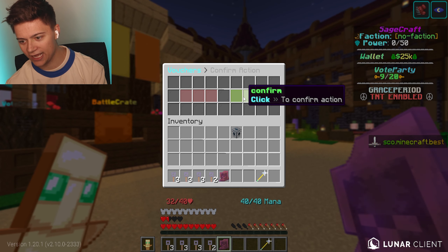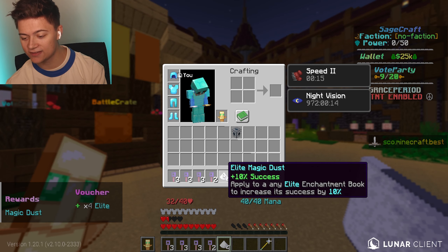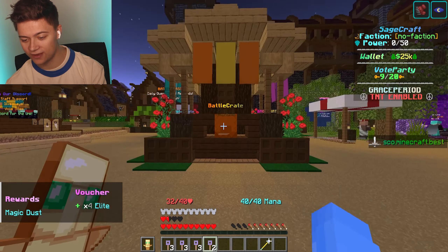We got a mystery voucher. We can confirm what's inside and boom — we've got four elite magic deaths, which is a 10% chance to add to an elite book. That gives you a better success rate for applying an enchant to your item like a sword or armor. We also got an XP bottle and a kit PVP voucher.